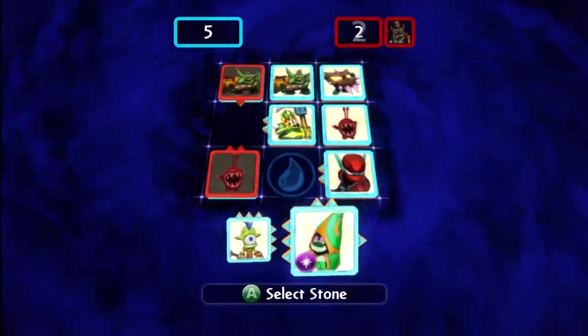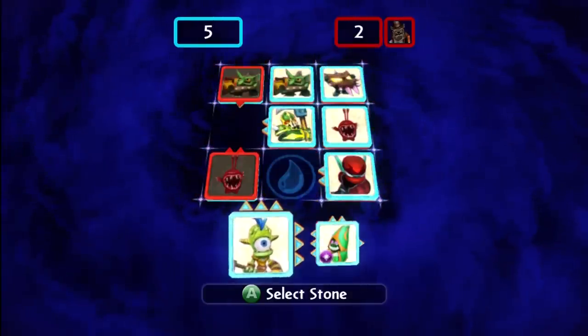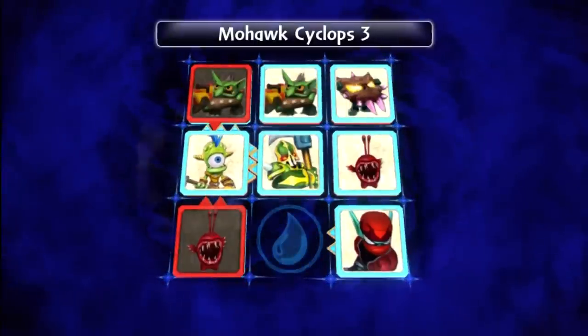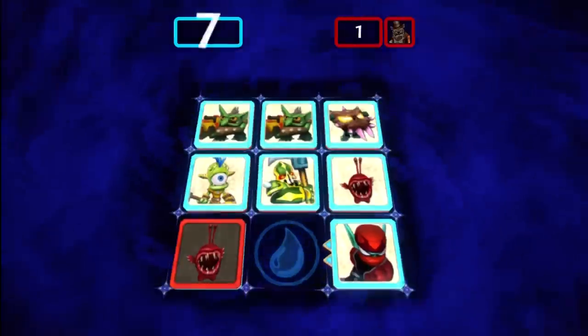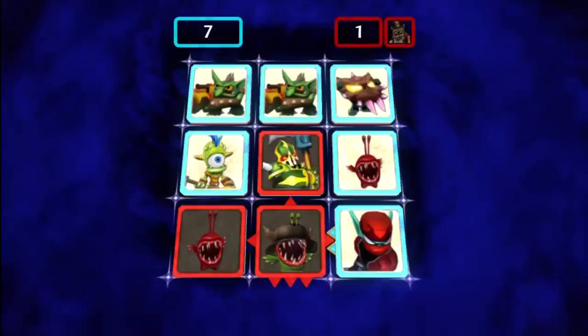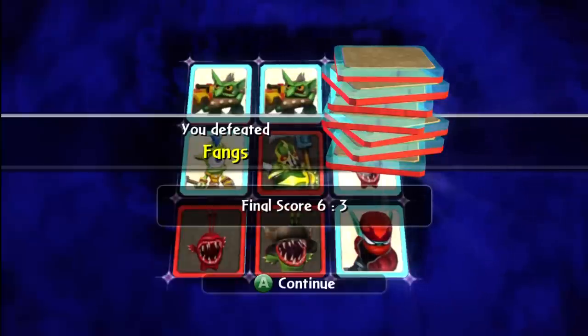We are completely dominating this guy right now, which is awesome. It doesn't really matter at this point what I play, so I might as well play the Mohawk Cyclops. I almost called him an arcane jouster — I got those two confused. Look at this dominant victory right here. We win. I thought he said if you place something there it will break it. I guess it's because the spellpunk was of a certain element, so you couldn't place it there. So there you have it. We won 6 to 3, a dominant victory.